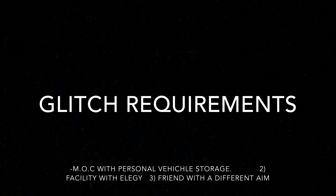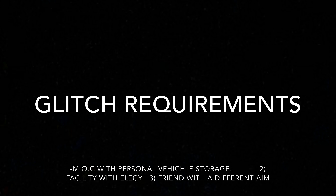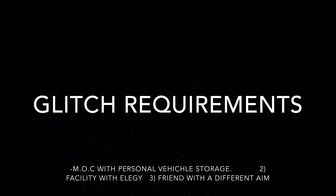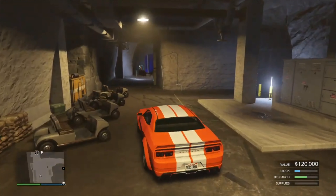Welcome back to another video guys. If you enjoy today's video make sure you're hitting that like button, subscribe if you're new, and turn on notifications. The things you'll need are a bunker with a personal vehicle storage in the back of your MOC, and then you're going to need to have a facility with an Elegy in it — and that's about it.